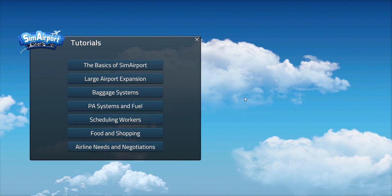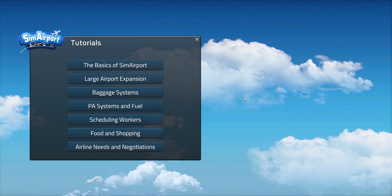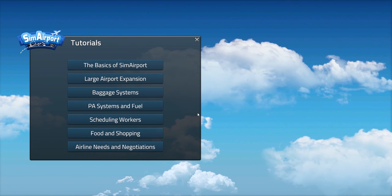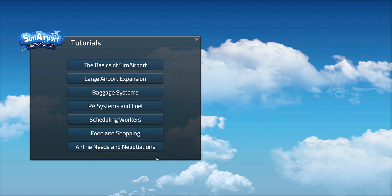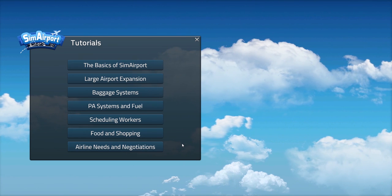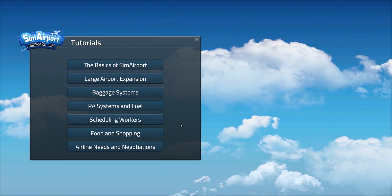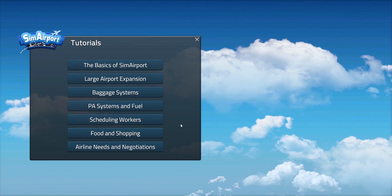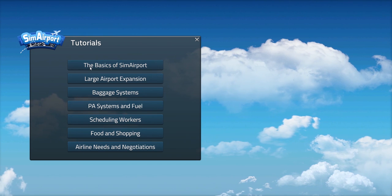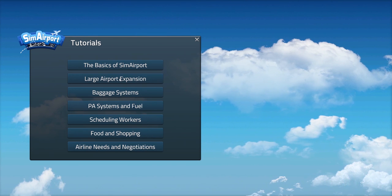Hello everyone, this is MeltonSims2000. Welcome back to my channel and we are back with Sim Airport. This is episode two and what we are currently doing in this series is going through the tutorials. I'm going to go through all of these and then see how I feel after I learn all about it. Maybe do one episode outside of the tutorials, but this is initially just to go through the tutorials to see what the game is about, what all you can do, to see if I like it. Episode one we went through the first tutorial which was the basics of Sim Airport. In this episode we are doing large airport expansions, so let's go ahead and get started.